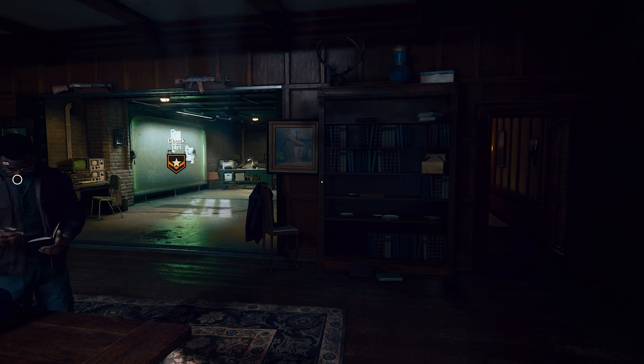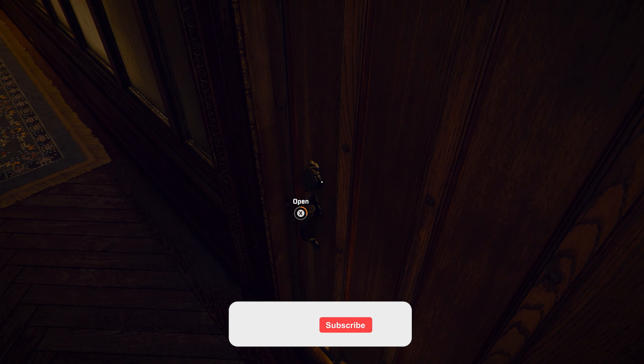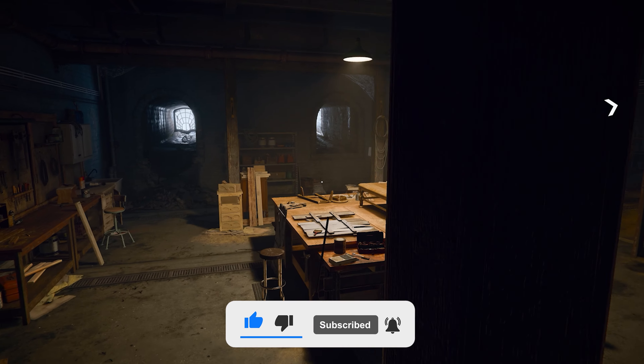The first safe we can find in the game is found in the safe house. We can find it during any section of the safe house throughout the campaign, however this is the most involved safe in the game having multiple puzzles connected to it.